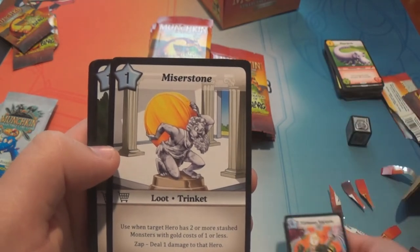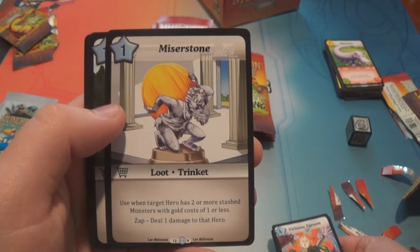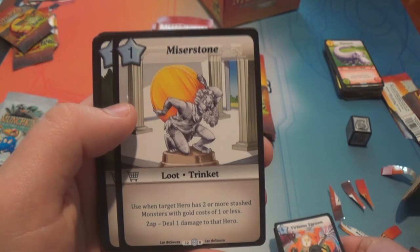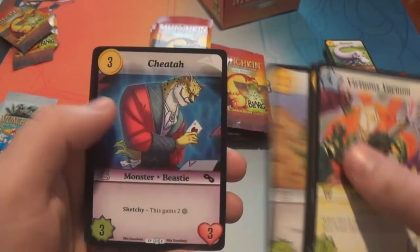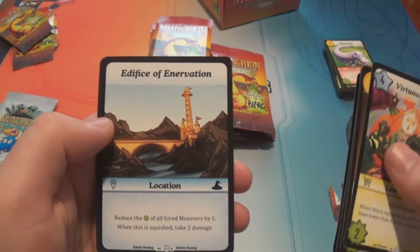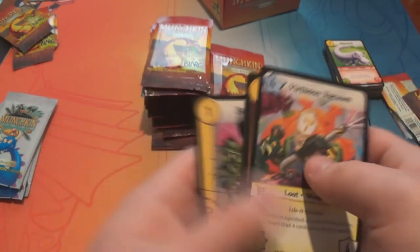Miser Stone is a very rare — it's a one-star loot. Use when target hero has two or more stashed monsters with gold cost one or less: zap, deal one damage to that hero. Alligator — we saw him, he's another rare. Cheetah. Cracker Doom. Edifice of Innovation. And Bleed It Out.